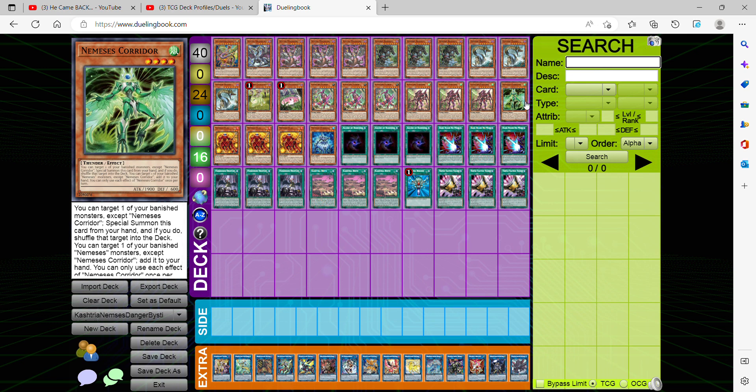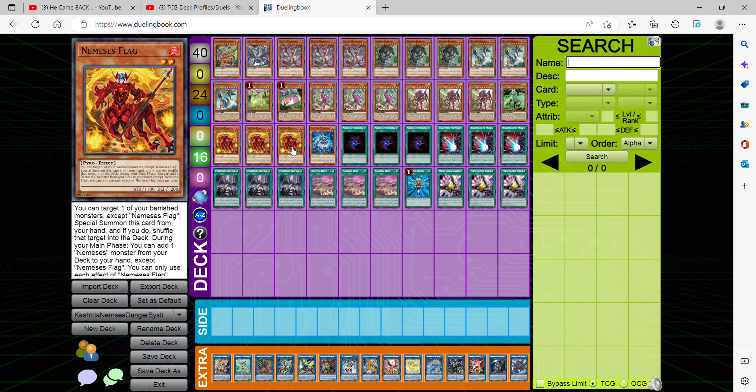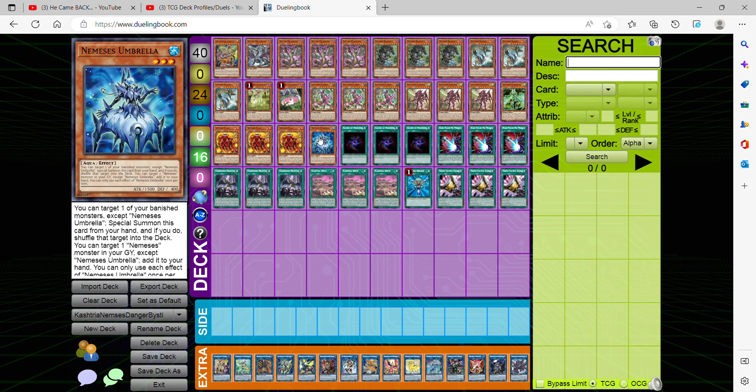For other Nemesis core pieces, we're playing Corridor. The small Nemesis monsters all have a similar effect: you can target one of your banished monsters, shuffle it to the deck, and special summon from hand. Corridor specifically lets you target one of your banished Nemesis monsters and add it to hand. We're also maxing out on three Flag — during your main phase you can add one Nemesis monster from your deck to hand except Flag itself. Our last main deck Nemesis monster is Umbrella, which lets you retrieve your Flag, your Struttle, and Corridor, so you can continue making more link plays if you haven't used their first effects yet.